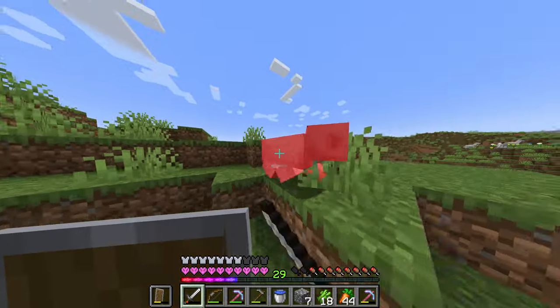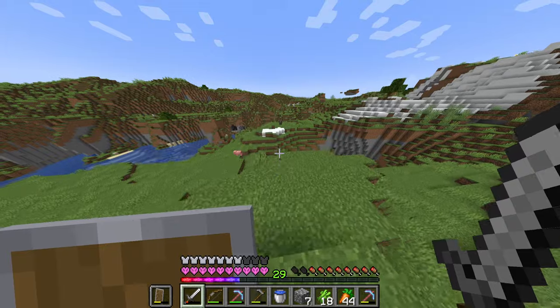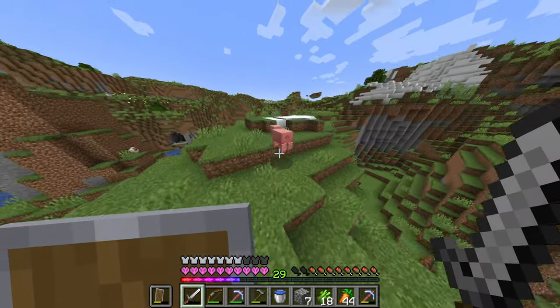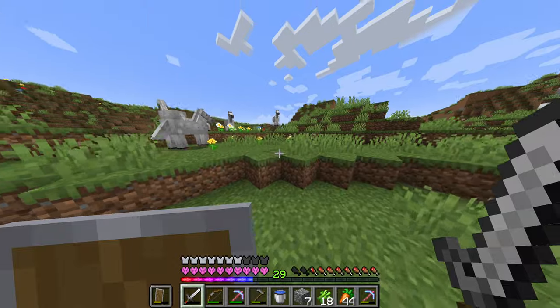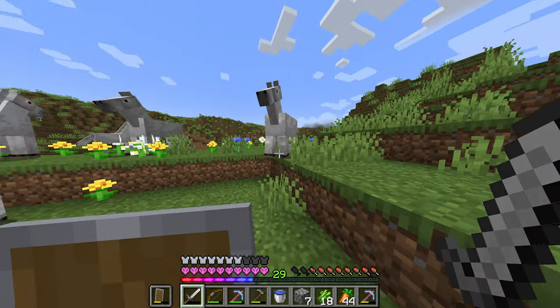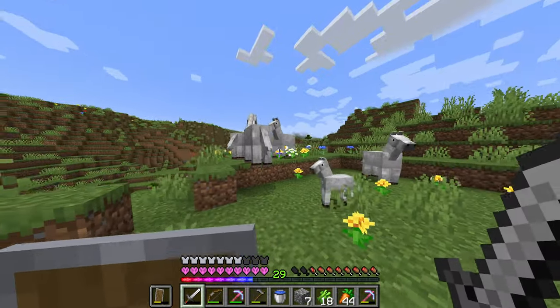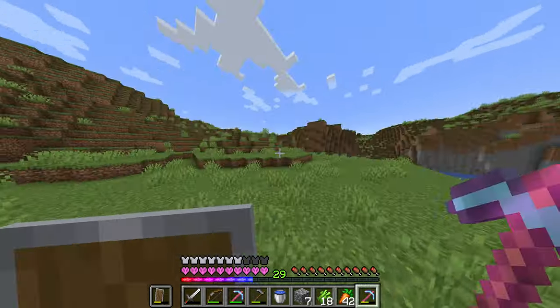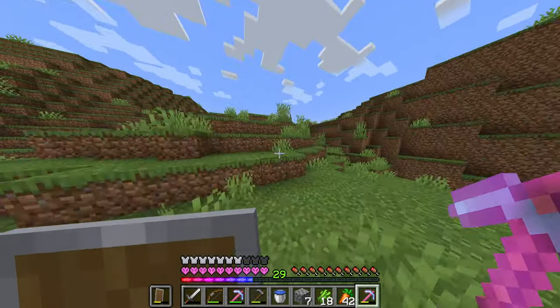I see some more cows down here and I'm also going for some pigs — gotta make sure we get all the meat we can. Look at that, we have some horses as well. I'm not gonna kill you guys, don't worry — I only needed horses last episode for the enchantment table, so you're safe for now.